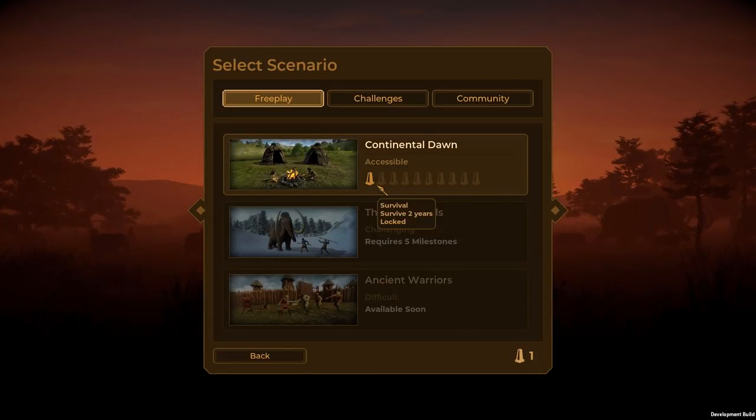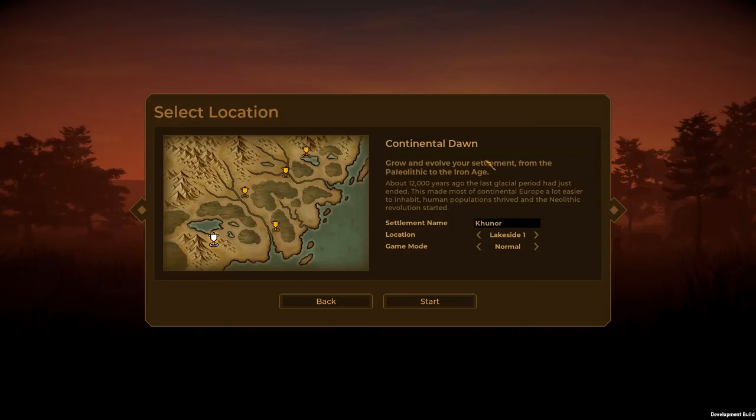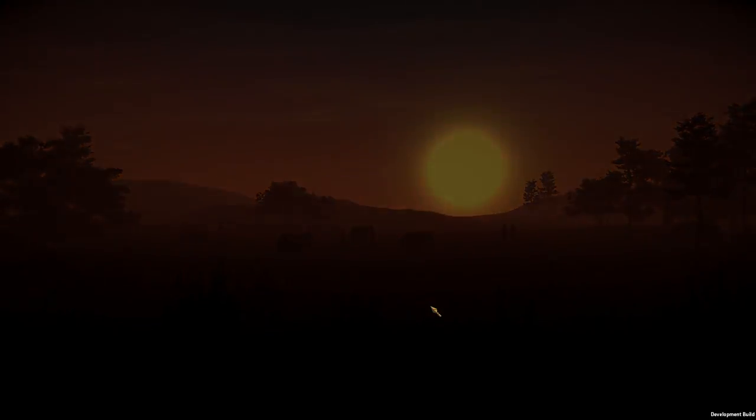As you can see, we have access to just two modes right now. Obviously Ancient Warriors looks pretty interesting — that's actual combat — but for now we're going to pick one of our five separate places and build the city of Kunor. Join me.